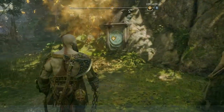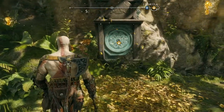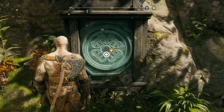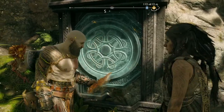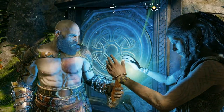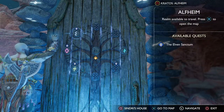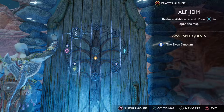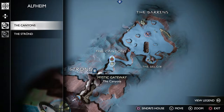After The Reckoning quest, you need to interact with a lock, and Freya will enchant Kratos's chisel. This gives you the ability to use the chisel on these locks, and you need that ability to unlock the Song of the Sands favor. With The Reckoning complete, just head to Alfheim via a mystic gateway.